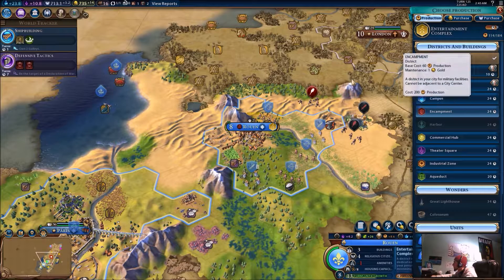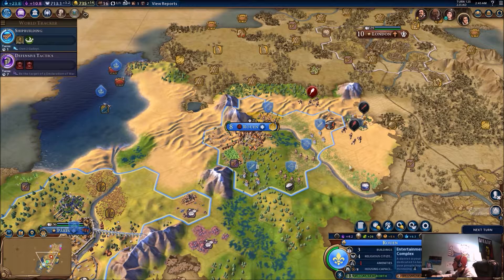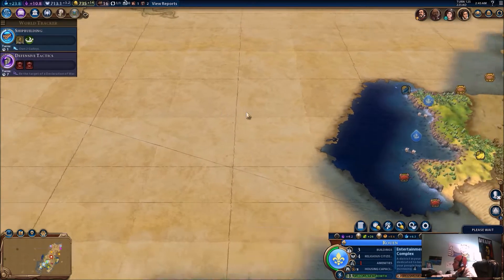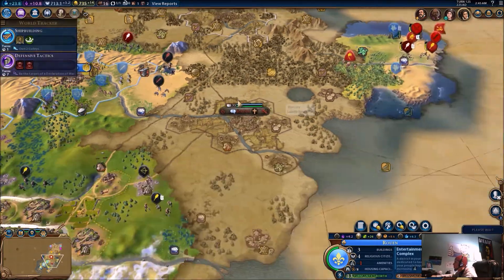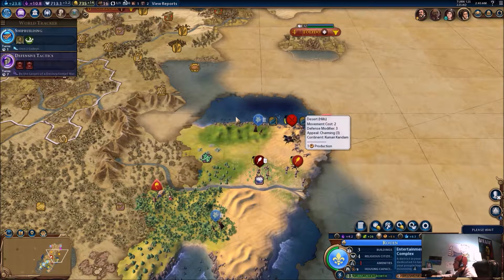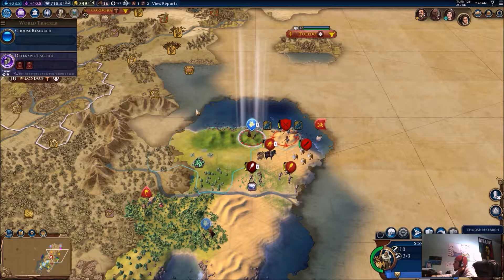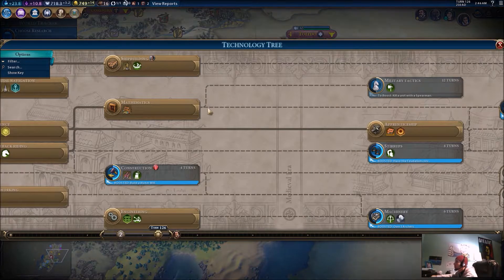I really do not need any more military units at the moment. I could construct a building — that would take 16 turns. I get more housing from that, another citizen slot. I feel like I need the housing more and it only takes three turns. I know I'm needing amenities and my housing is maxed out there, so I need an encampment next for sure.